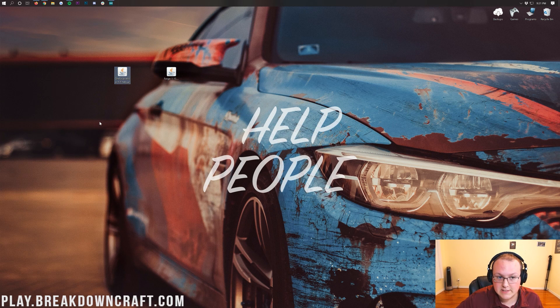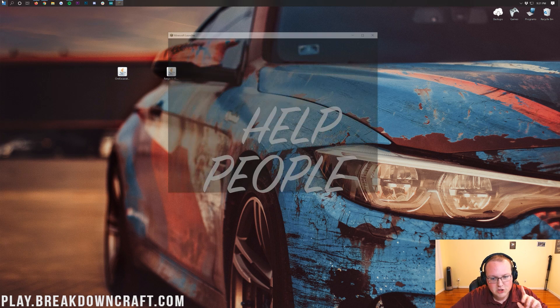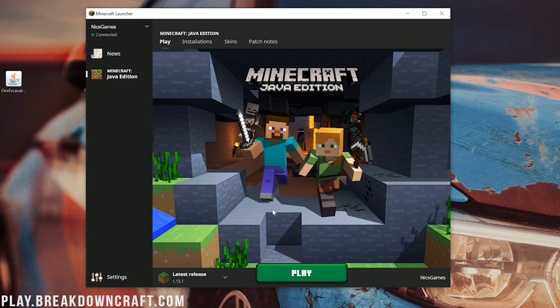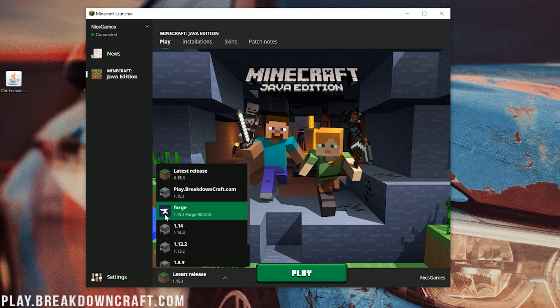Now we can get Ore Excavation installed. This is easier than ever in Minecraft 1.15.1 — Forge now has an Open Mods Folder button. Open up the Minecraft Launcher, but before you hit Play, make sure you've got the correct profile selected. Click the little drop-down arrow to the left of the Play button and select the Forge profile, then click Play.